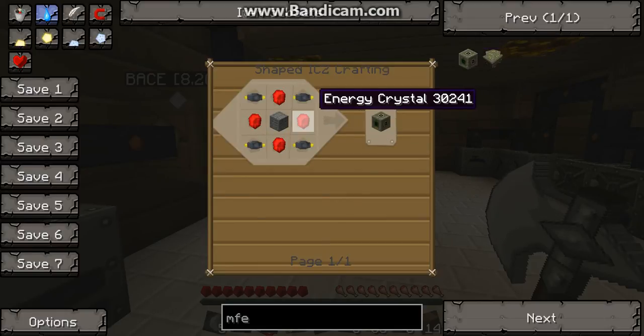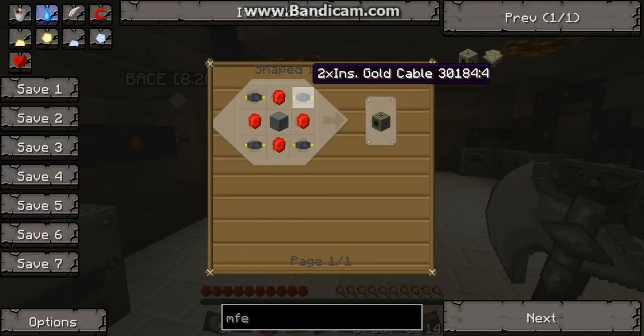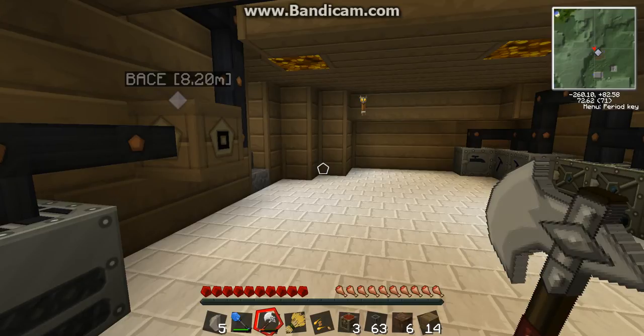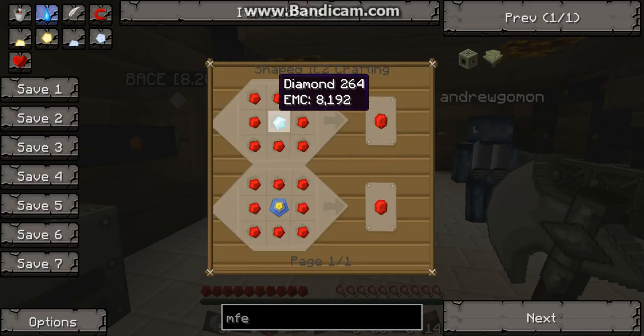So if you look at the recipe, you need energy crystals, a machine block, and you need double insulated gold cable. To make the energy crystals, you take a diamond and surround it by redstone.